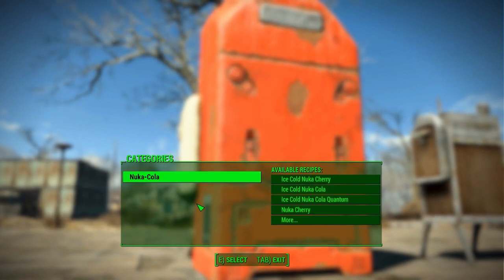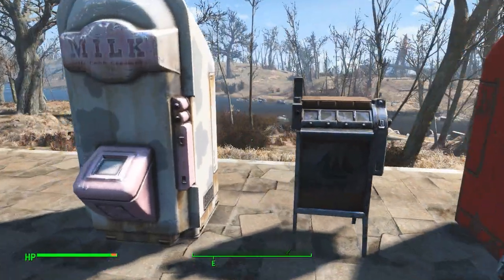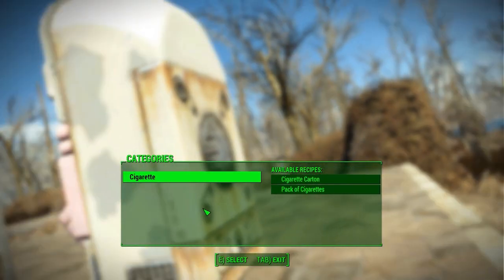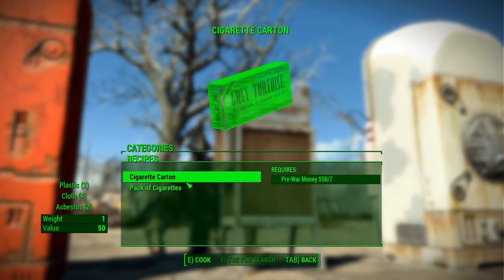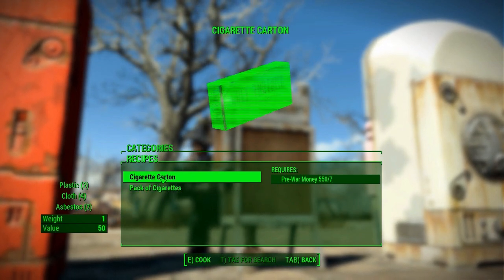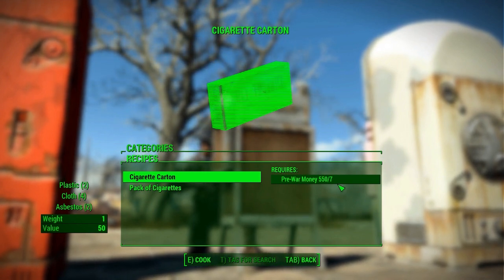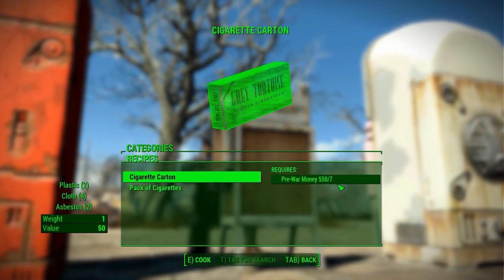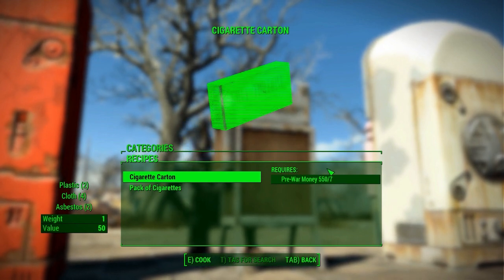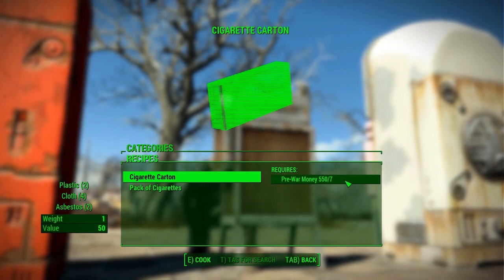Beyond the Nuka-Cola machine, we have the usable cigarette machine, which sells cigarette cartons and cigarette packs. These may not be so useful as an aid item, but they do provide plastic, cloth, and asbestos — so it's an alternative way of getting those materials via pre-war money, which is always useful. And it's another use for pre-war money; I've got 550 of it in my inventory, and now I can use it in vending machines. That's just fun.